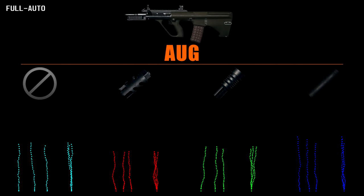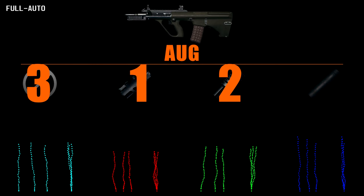Here is where we can see the AUG shine. The vertical recoil is almost non-existent when compared with the AKM. Since I've made all of these to the same scale it is easy to see how little effort is needed to control this weapon. The suppressor does push the vertical recoil a little higher though. My ranking stands at compensator, flash hider, normal, suppressor.